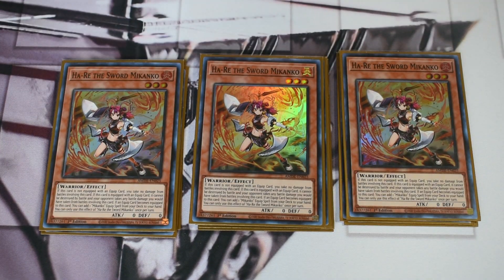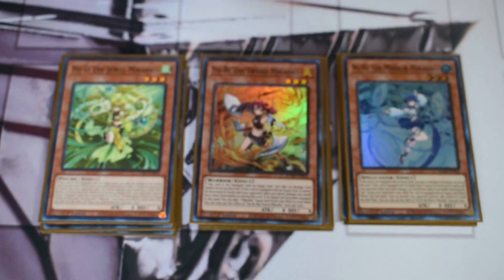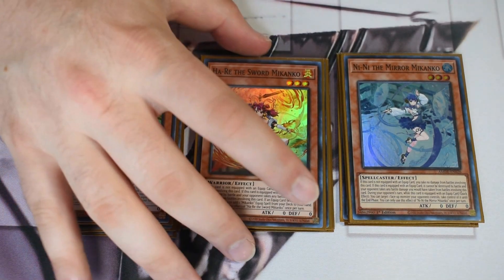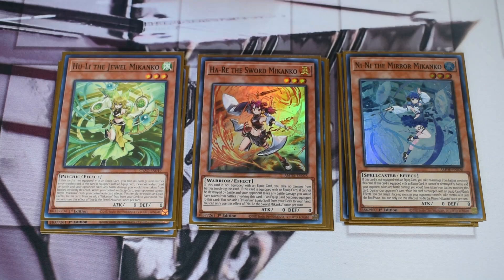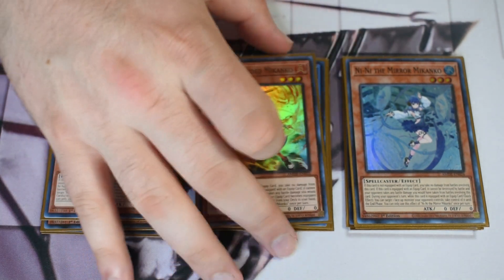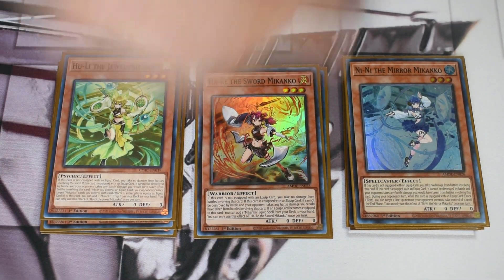For the Makanko summons, I'm maxing out on Haray — probably my favorite one. Some people max out on the trap one, but going second you don't need that as much. Haray gets you another Makanko spell when equipped. Then we have one each of the others: one that searches the trap, and one that helps play into the Snatch Steal combo. Typically you see five to six Makankos total — various ratios. Nene is usually the one you only run one of.